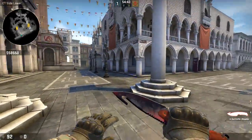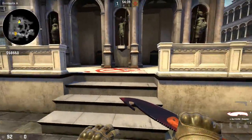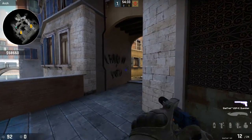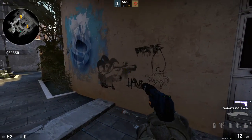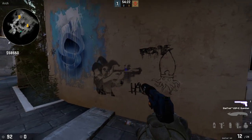So this is CT Spawn. You walk up here from CT Spawn, come along here — that is a bombsite. You come along here and you find that baby face. There are a couple of those baby faces around. But if you walk up a bit further you see this T, and you see this jack-o-lantern.